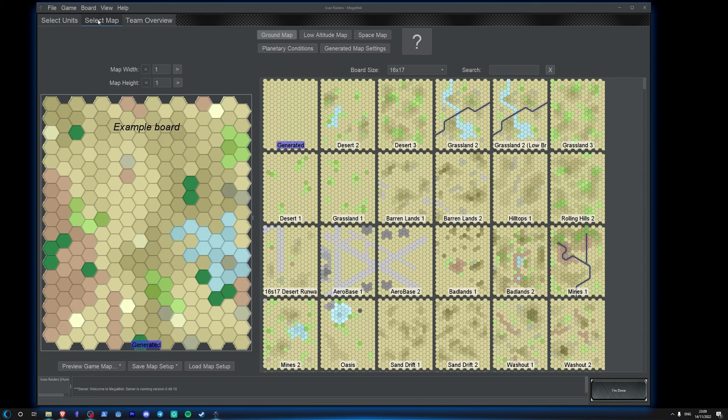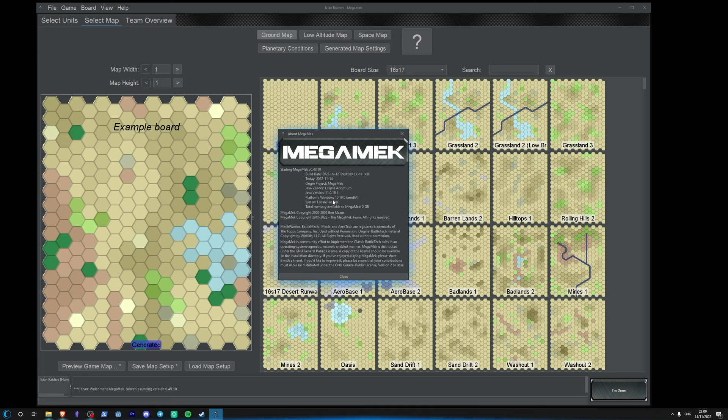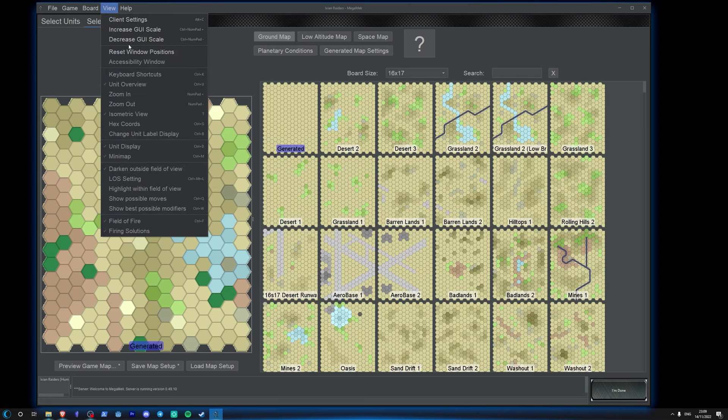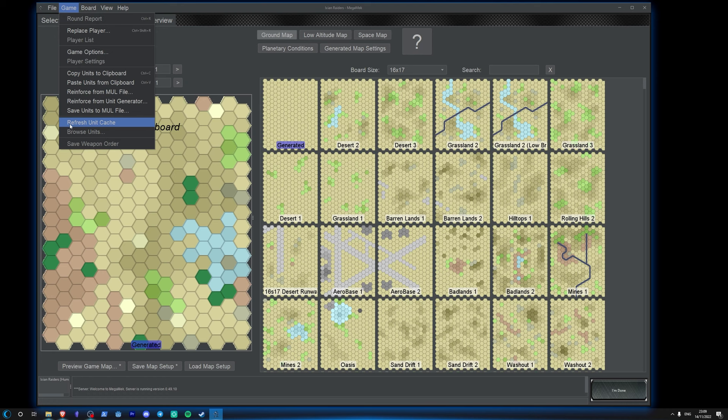So just click on 'Start a Game'. You've got a name and a server password — you don't need to put any of these in, just leave that and click 'Open'. Bear in mind it is Java, so it's a little bit slow even on a fast computer. You've got the game setup screen with three tabs. I highly recommend you use the latest bleeding edge version, not 0.49.10 — don't use the old stable version. This one's way better; it's got GUI scaling.